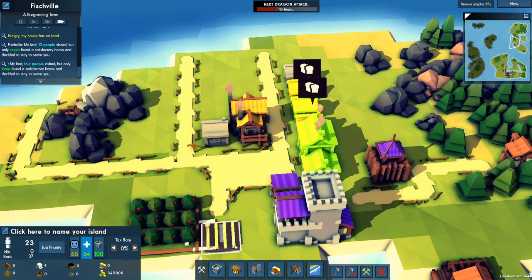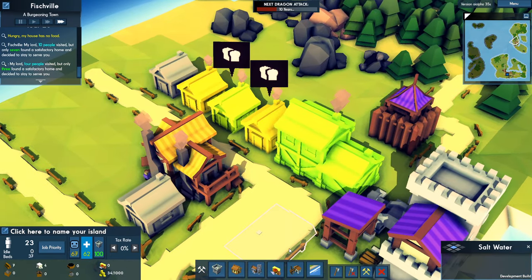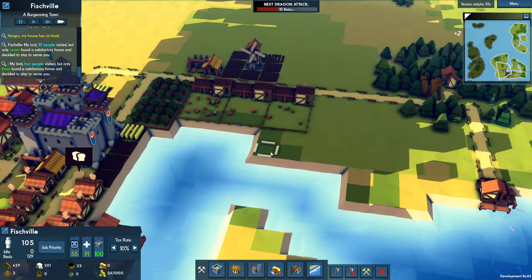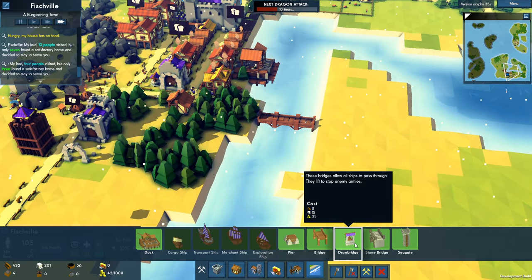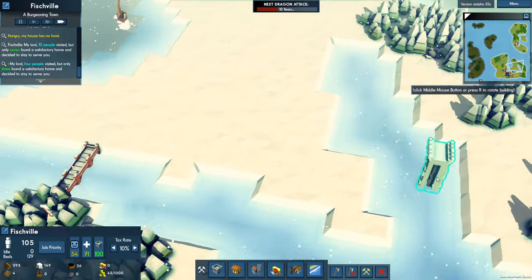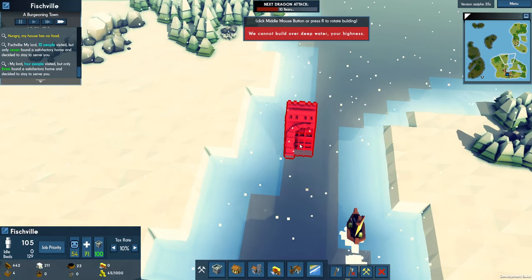Why do we not have enough fruits? We do have a thing. I'll move back here where I can experiment with the drawbridge — or better yet, a Seagate. Why let enemy armies in when I can block them off?